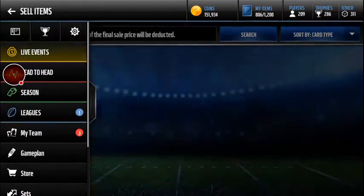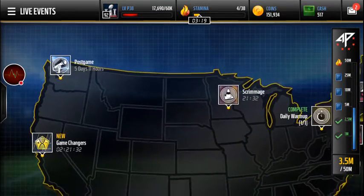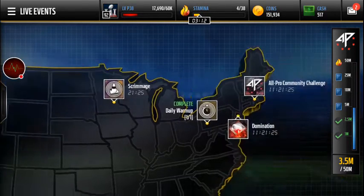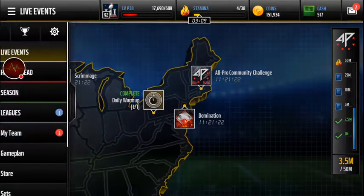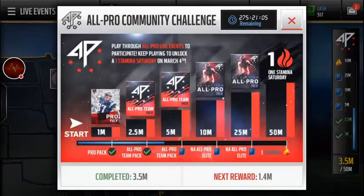I still have Madden training collectibles I should throw in somewhere too. This is definitely much better than Season Stars - it only makes sense since you get much better players out of it. With Season Stars you don't get anybody good, but here you're getting anywhere from an 82 or 92 up to a 99 for the master. It's 10 times better.